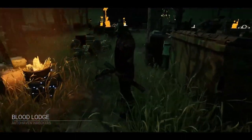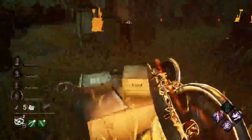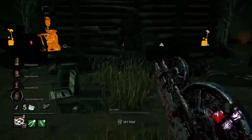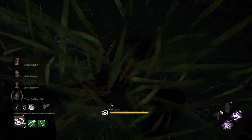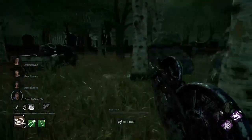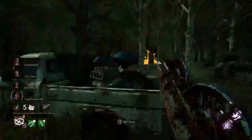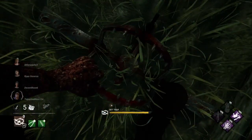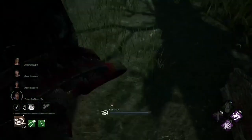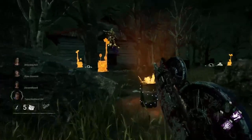Alright, we made it to the Blood Lodge with the Trapper. So we all started on the opposite side. We'll throw this down. Pretty much we want to just shut the pallet down.